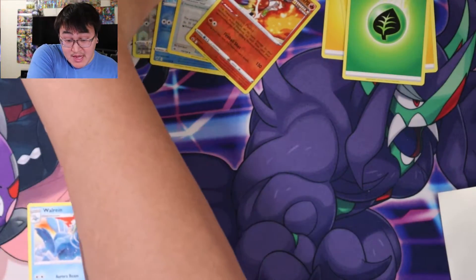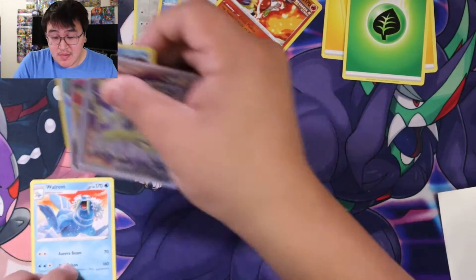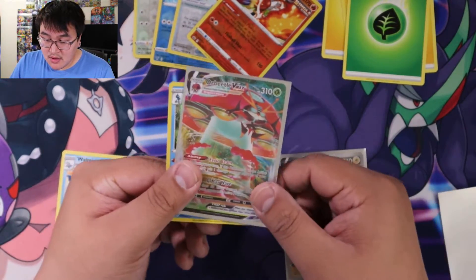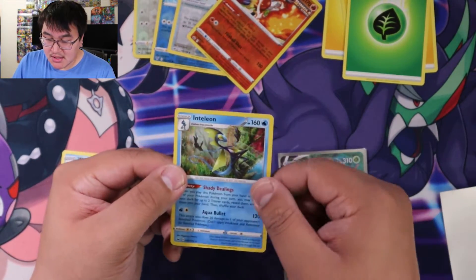So out of the four packs we got three holo rares. So that's not bad. Full art Zacian, Orbeetle VMAX, and then Inteleon.